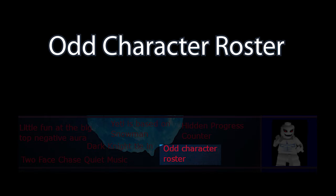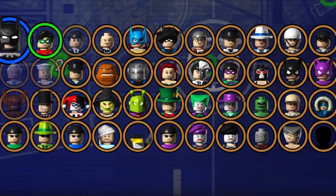LEGO Batman the video game has the smallest catalogue of character models of any mainline Traveller's Tales LEGO game. There are unlockable characters whose reason for inclusion is unknown, such as the Yeti, Fishmonger, Military Policeman, and alternate costumes for Joker and Harley Quinn. Several villains that could have been included were also cut, though some of these did end up in the DS version of the game.